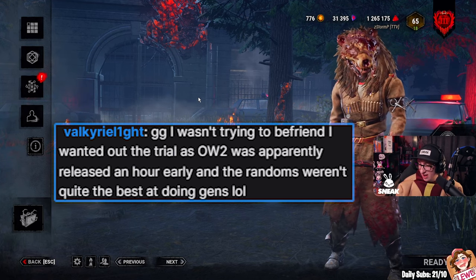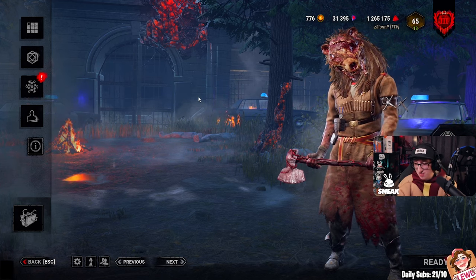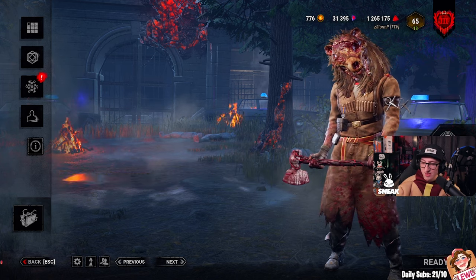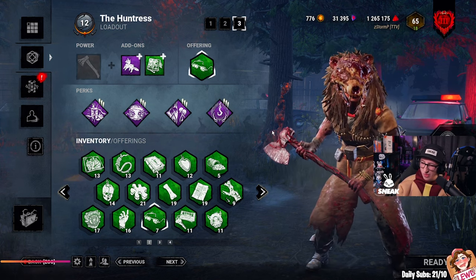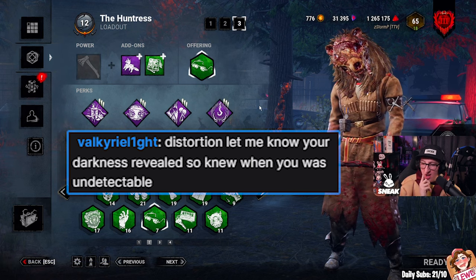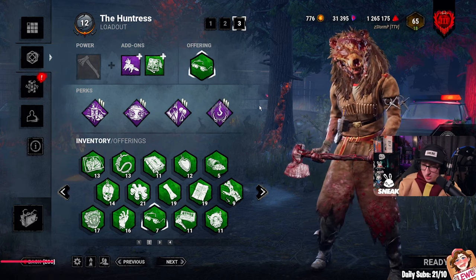GG's - I wasn't trying to befriend. I wanted out of the trial. I was wondering why the gens weren't getting done but it turned out good. I just wanted to make it as fun as possible and I'm hoping I scared you a few times. GG's by the way - I'm hoping you had a good time. You're pretty good, man. And me and T3 knew your build. Distortion let me know your Darkness Revealed - that sucks. I couldn't get you, but I got the others. Yeah, we tried to do like a spooky type build with Huntress. I thought it was a lot of fun that game.